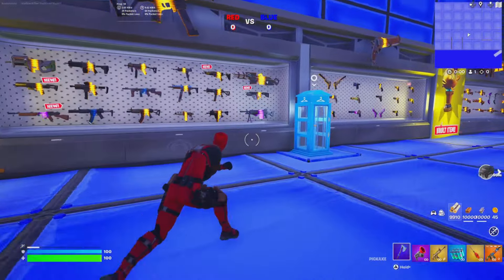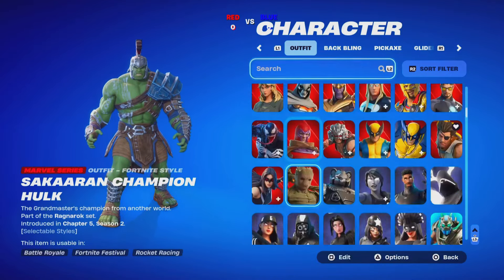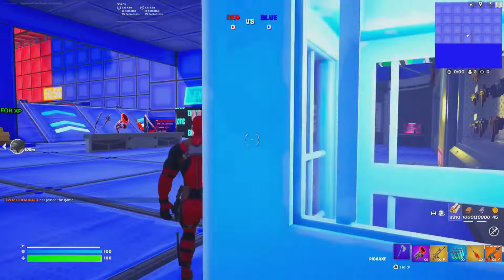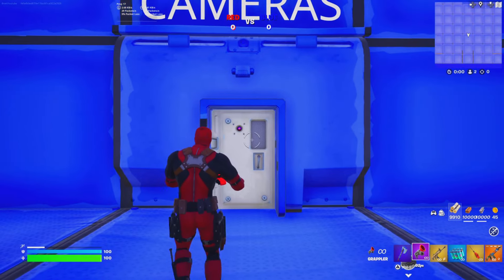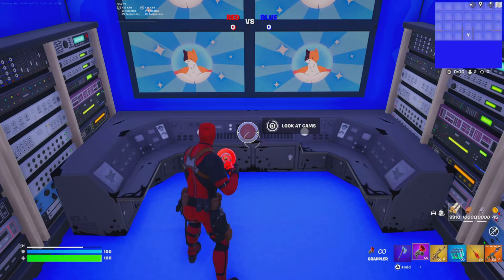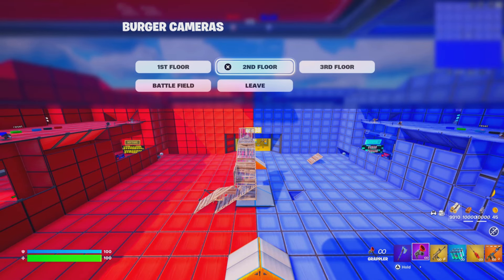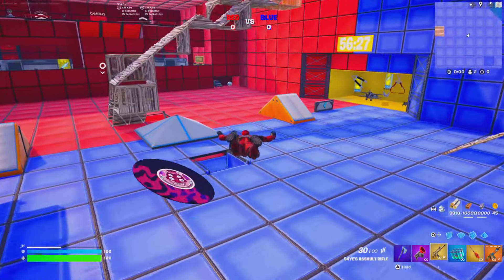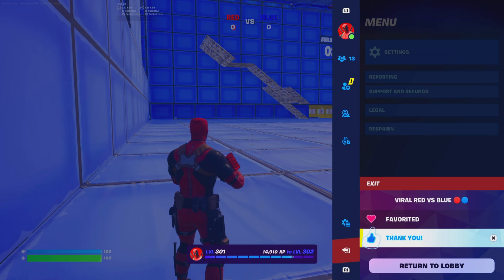Here's a small easter egg I don't think any other map has — you can actually change your skin loadout right in the map. You can also go up an air vent and click a button to view cameras showing the first, second, and third floors to see what enemies are doing. Remember, whoever gets the most eliminations at the end of the month wins a gift of their choice — favorite and like the map.